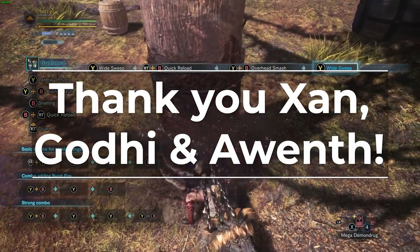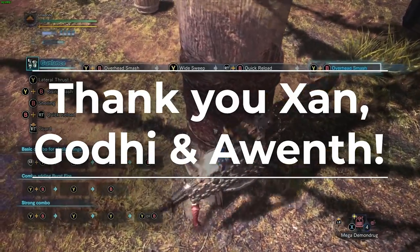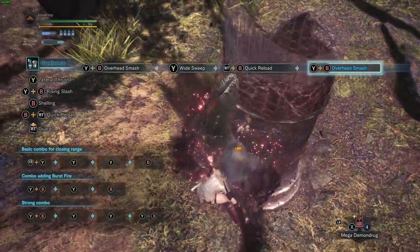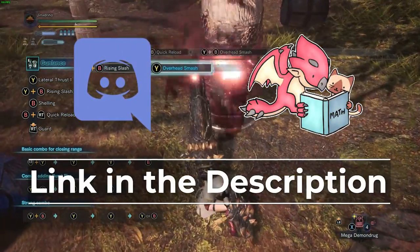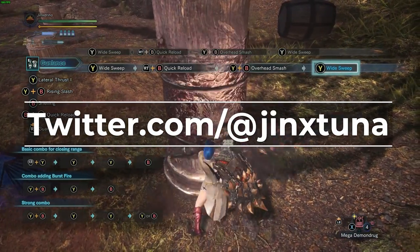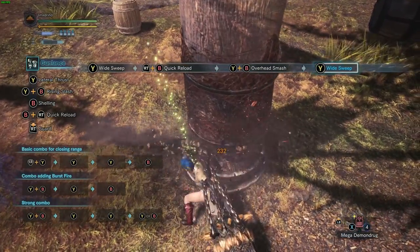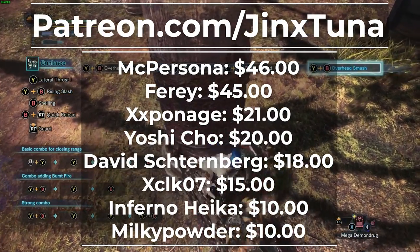Also a huge thank you to Zarn, Guardhai, and Awent — three of our set optimizers over on our Discord server. Gunlance math is really weird and I appreciate all three of them for discussing all of the different intricacies with me. Links to all of their various things in the description. Speaking of our Discord server, the Mathalos Nest, be sure to check it out if you'd like to chat with me or any of the set optimizers or just chat in general. Be sure to check out our Twitter — we post updates to videos as well as various things that interest us. And be sure to check out Tuna on Twitch — he plays Monster Hunter World and a variety of other games. Also if you'd like to help support the channel, be sure to check out our Patreon, and an especially big thank you to all of our Patreon supporters.